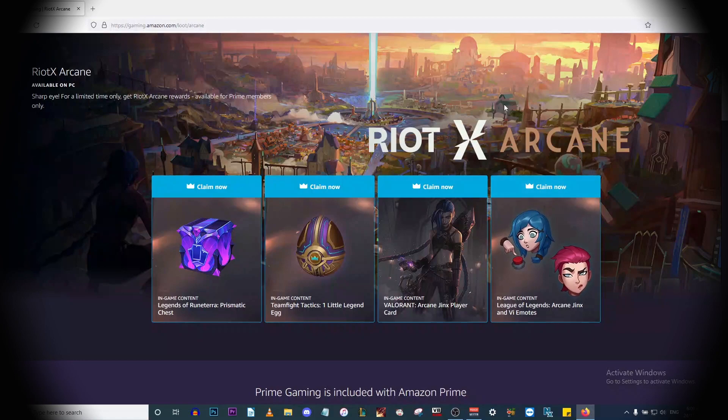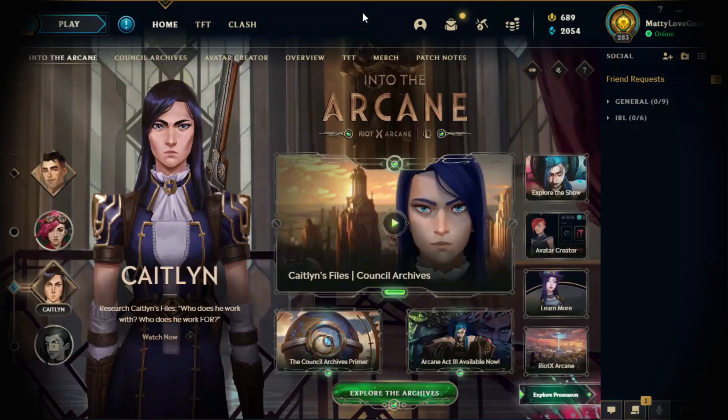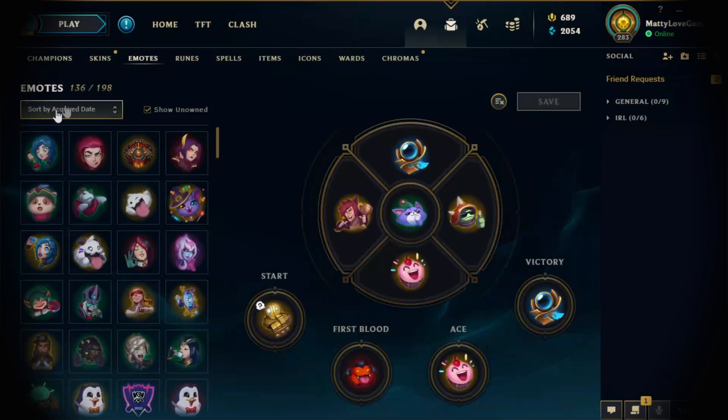Log into your account and claim those rewards. After you've claimed the reward, log into your account and you'll find those emotes in your backpack. Go to Collection, then go to Emotes, and you'll see the Arcane Jinx and Arcane Fi emotes. Thanks so much for watching — I'll see you next time.